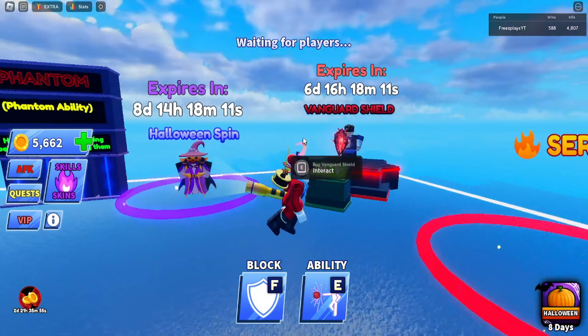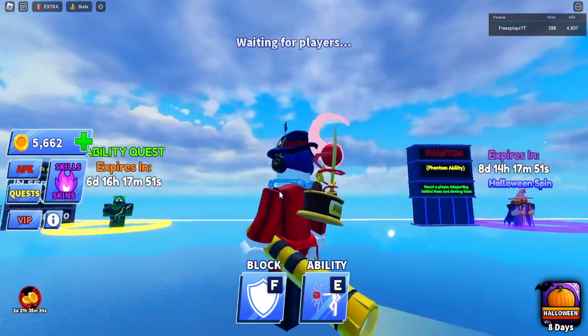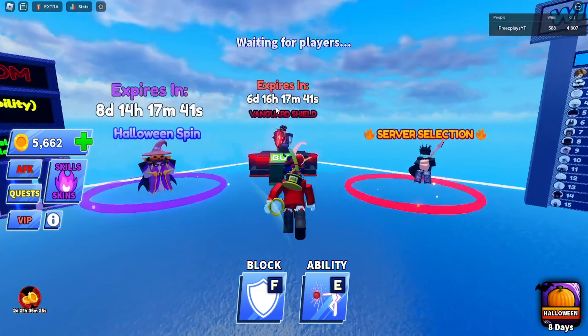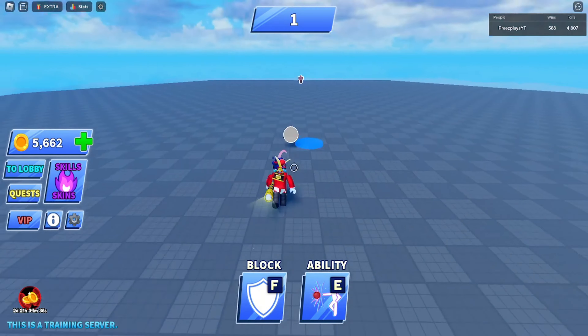Go to codes and type in UPDATE.DAY — full capitals, just like this — and then press tick. It's already claimed for me, but that will get you this new flashlight right here. Now this comically large flashlight will only be available for the next six days and 16 hours.